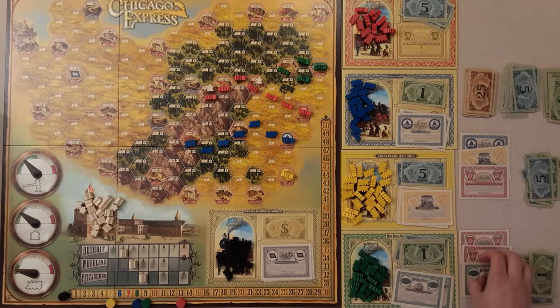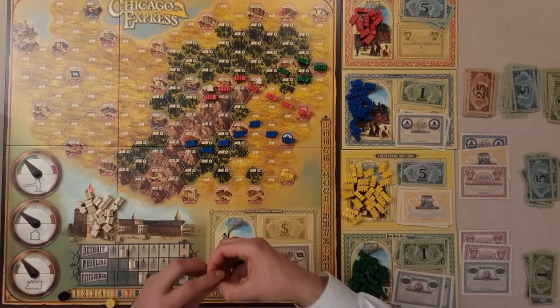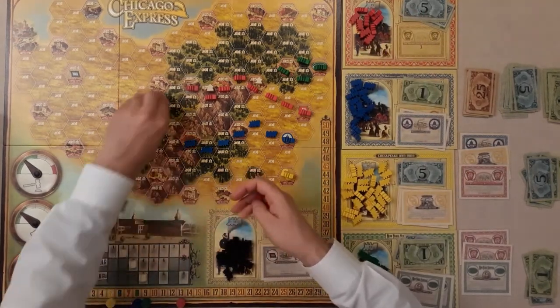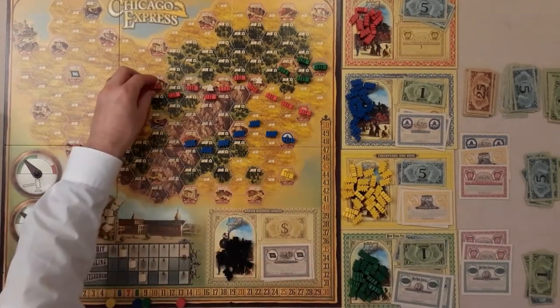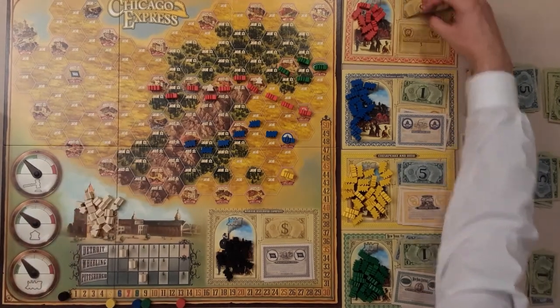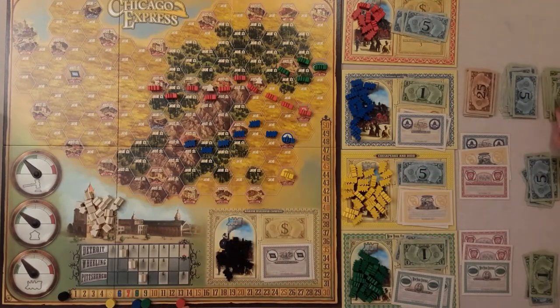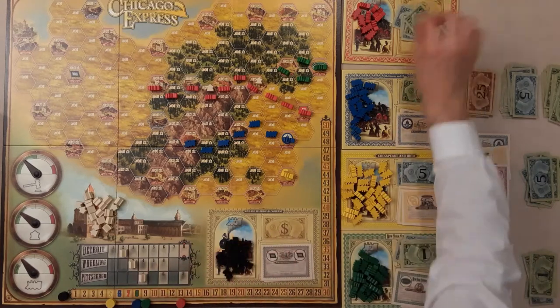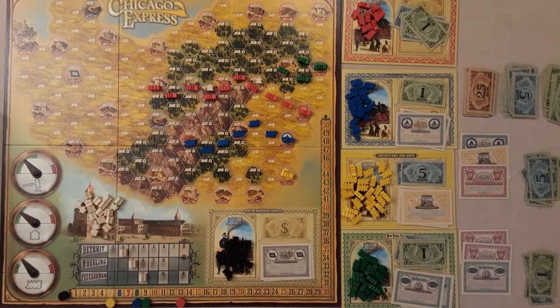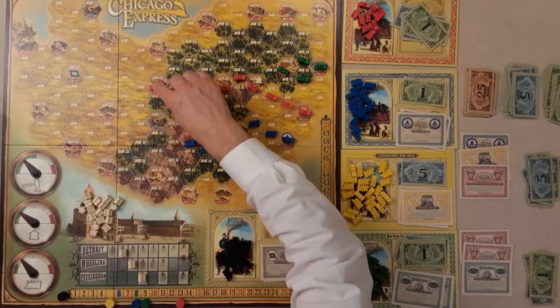After the dividend phase, we resume in clockwise order. Let's do a couple more actions to demonstrate. Building red tracks: heading toward Pittsburgh and Youngstown, costing four, five, six, seven, eight total — there's quite a bit of cash in red's company fund. We get an income increase of one on the track.